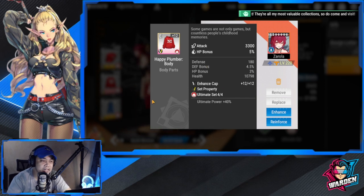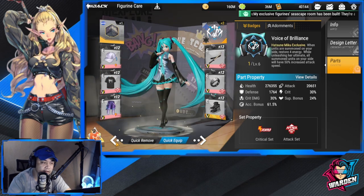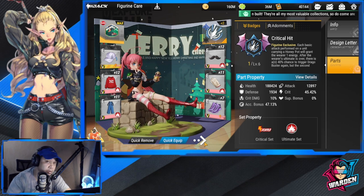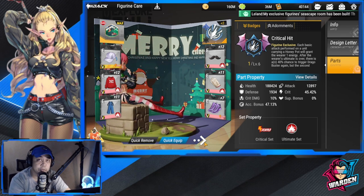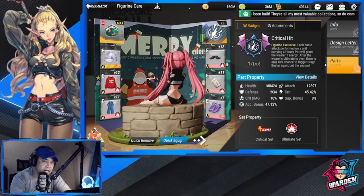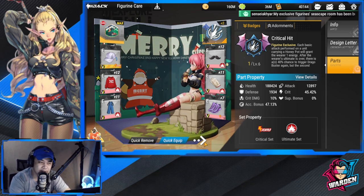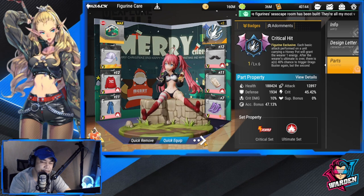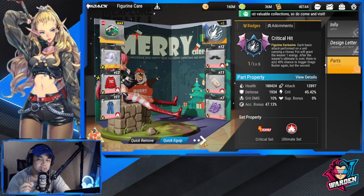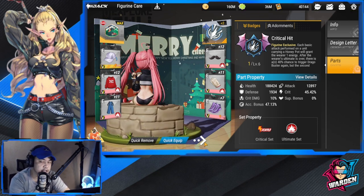Looking at a similar gear on Zarola, it's kind of different — every time you enhance a specific gear, the additional stat bonuses are going to be different depending on what you got. What I'm saying is, if you have similar gears you want to swap with other figures, you can actually swap them. For example, if I want to swap this with Zarola, I could do that. Aside from enhancing, swap and mix-and-match — whoever needs it most — and be very meticulous in looking at the stats of each figure.